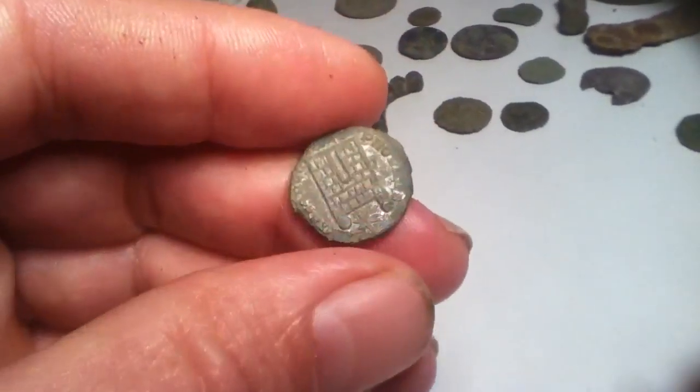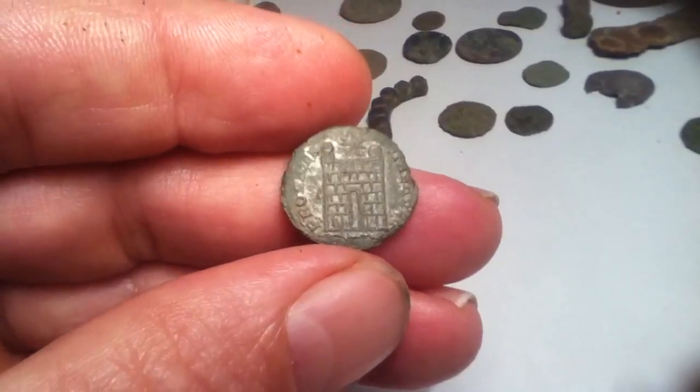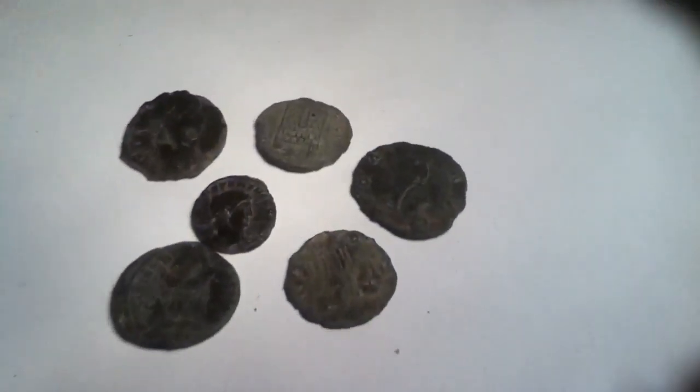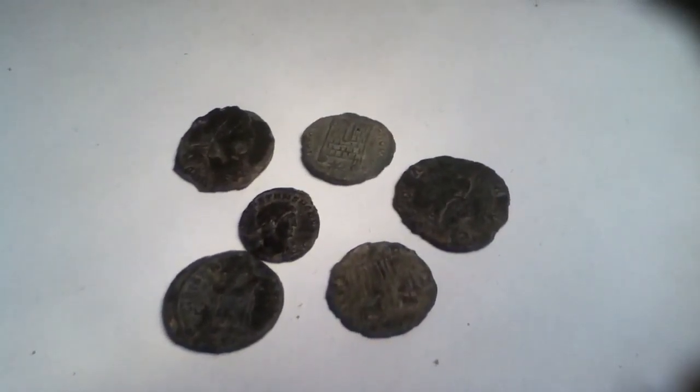The other one was a bit nibbled, but as you can see it's got like castle gates — that's in pretty good order. The other side of the coin unfortunately looks like it's been attacked by the fertiliser. But all in all, some very interesting coins and a nice day of detecting. Hope you enjoyed the video — thank you.